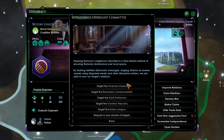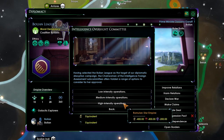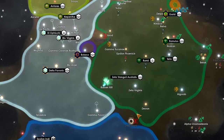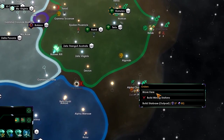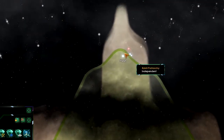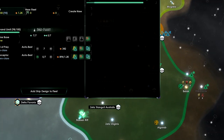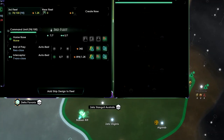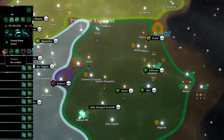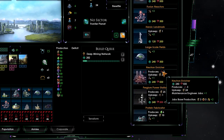Let's disrupt relations between major powers — the Bolian League, targeting the Benzarian Commonwealth, at high intensity negotiations. We have the influence for it. Let's also build that outpost. The fleet is already at full strength, but one fleet is missing two interceptors. Romulus can build another building — let's see what's available.